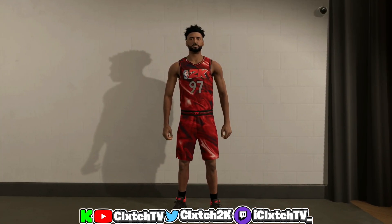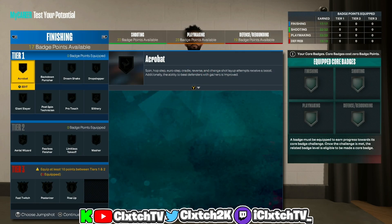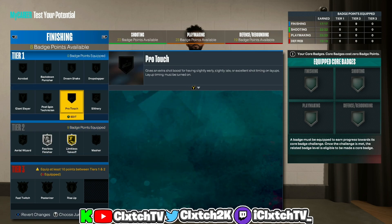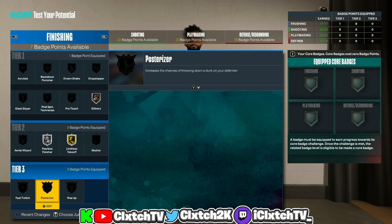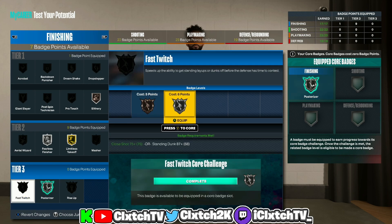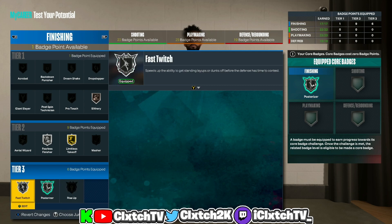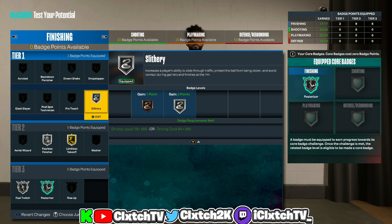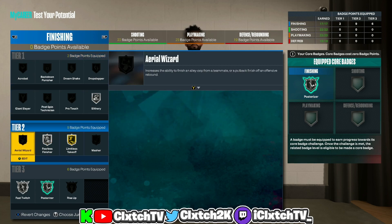Let's get this to 99 overall. For finishing badges with 17 total: you definitely want Silver Fearless Finisher, Gold Limitless Takeoff, and Bronze Slithery to access tier threes. Core Silver Post Riser — it's the easiest to core. Get Fast Twitch, you don't really need Rise Up. The last badge slot goes to Silver Slithery Finisher. With 17 finishing badges you get literally every badge you'd ever want.